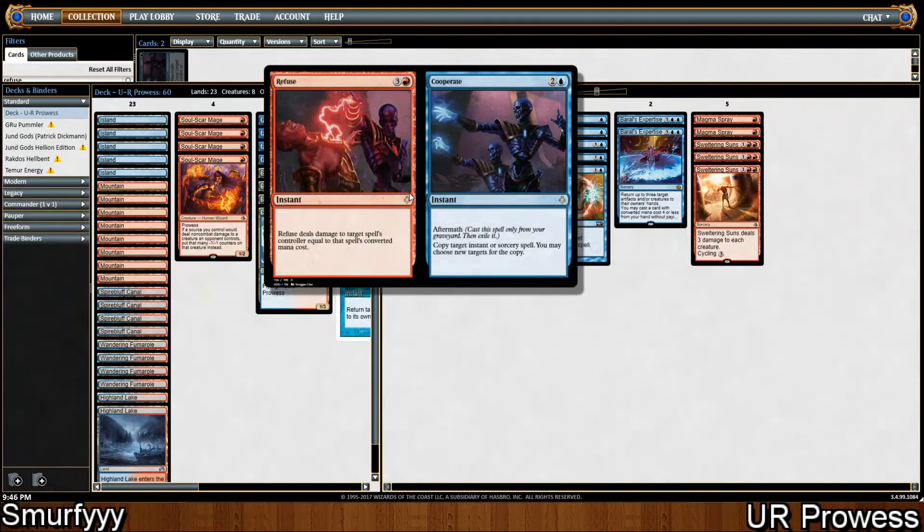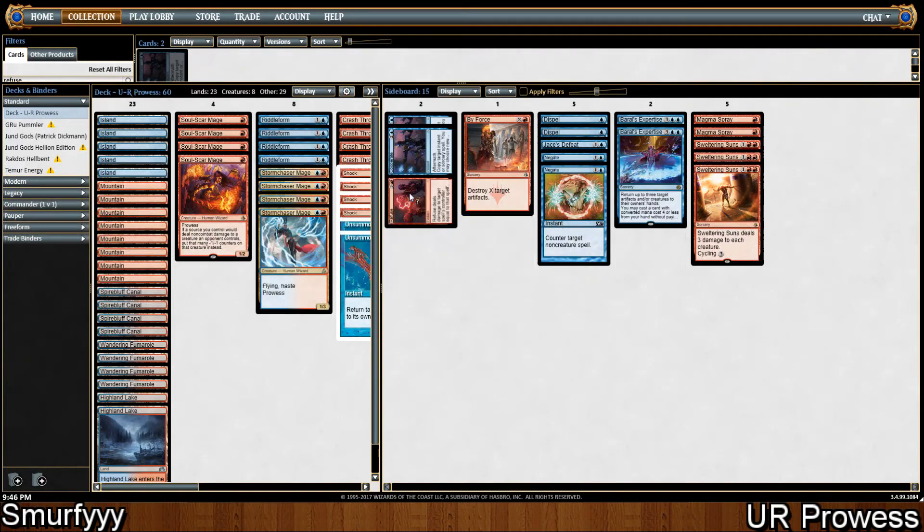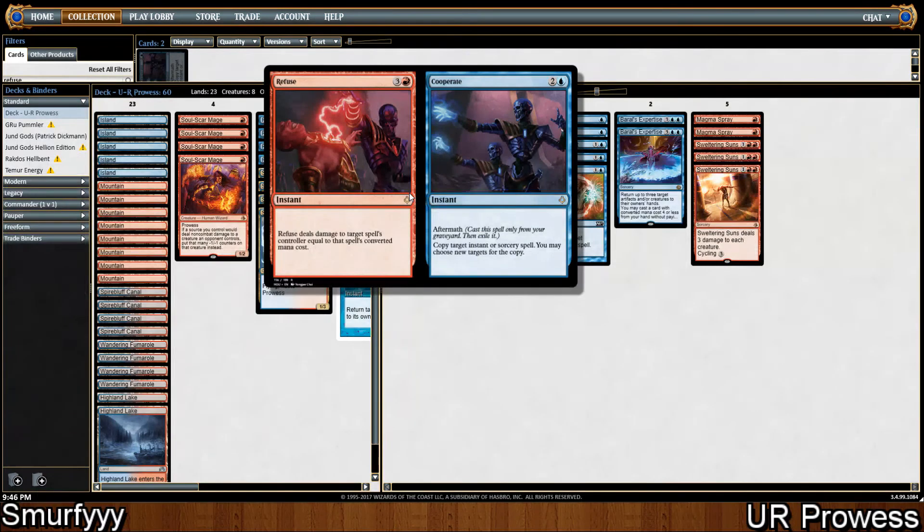In the sideboard, we're playing 2 Refuse // Co-operate. Refuse deals damage to a player equal to a spell on the stack's converted mana cost. So if our opponent casts Ulamog, which has a converted mana cost of 10, it deals 10 damage to your opponent. If they cast Avacyn, which costs 5, it deals 5 damage. It's a really sweet card against ramp decks. Co-operate lets you copy an instant or sorcery spell and choose a new target, so there are a bunch of matchups where copying your opponent's spells is really good.